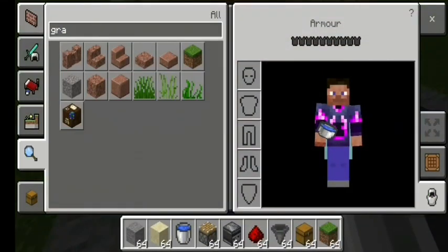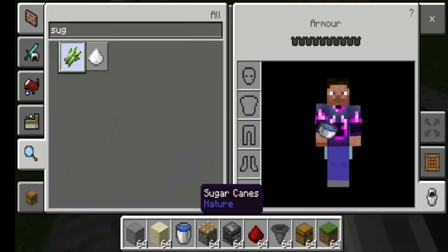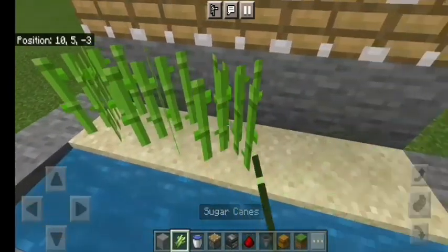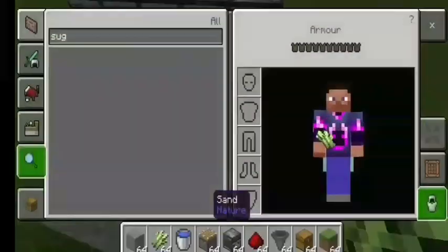Here I will take sugar cane. What you need to do here: 1, 2, 3, 4, 5 — I will take sugar cane and then take a glass block.